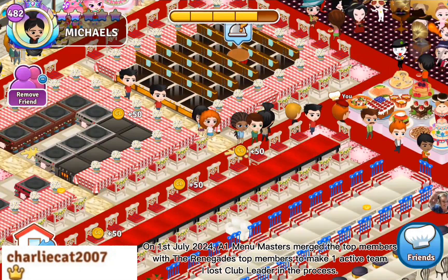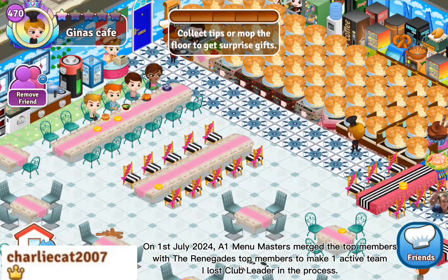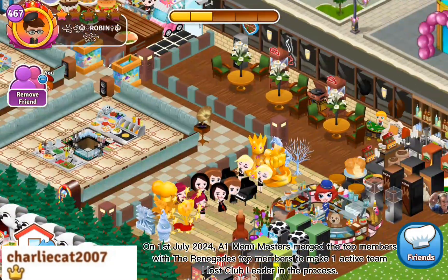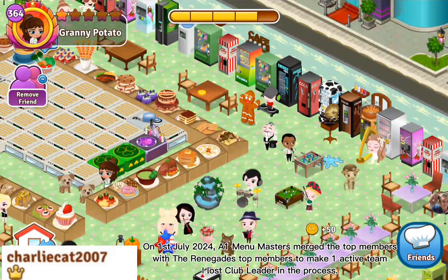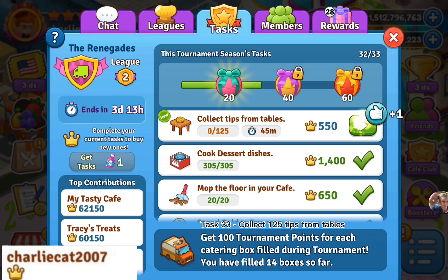On July 1, 2024, Menu Masters merged the top members with the Renegades' top members to make one active team. I lost club leader in the process. Task 33: collect 125 tips from tables.